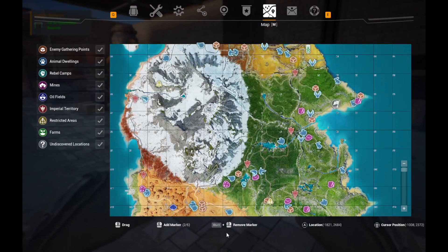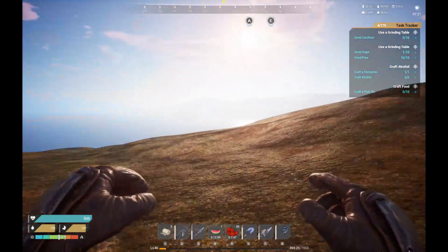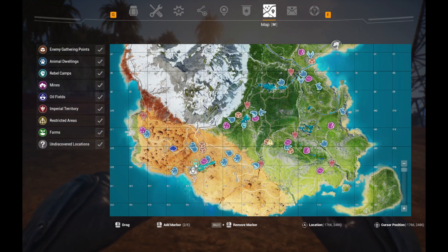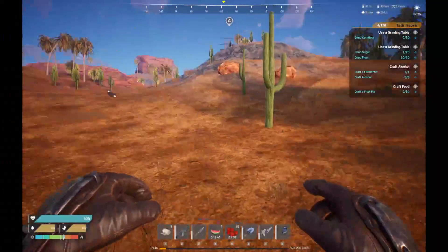I was walking on the map and if you hold Ctrl then left click, you can teleport wherever you need to on the map. I was like, holy crap, I've been trying to figure this out for so long. Well, that's a lot easier.